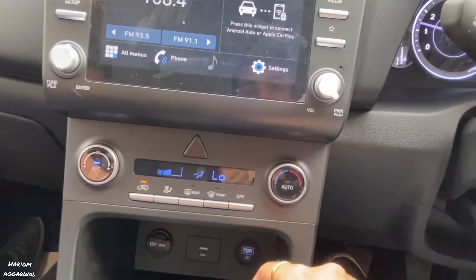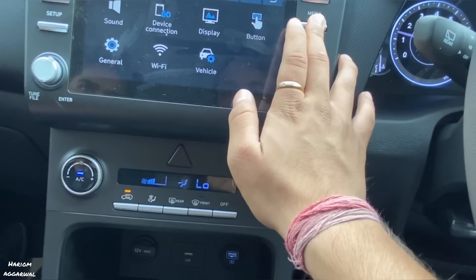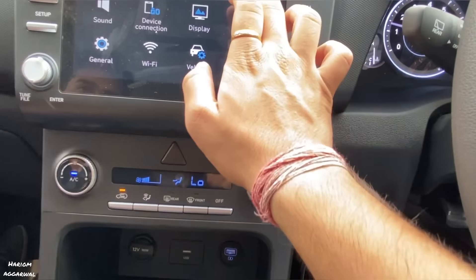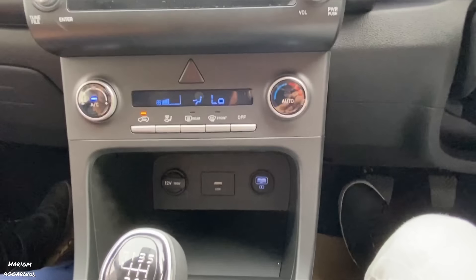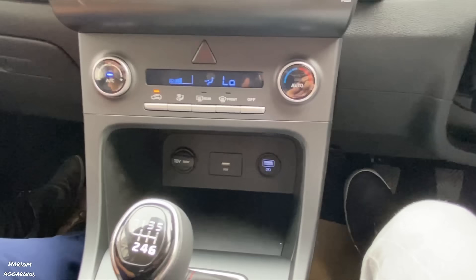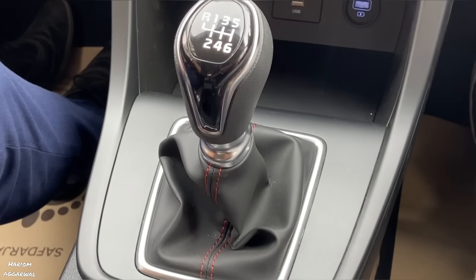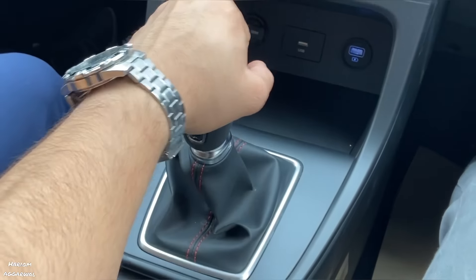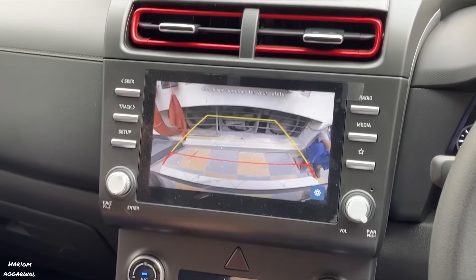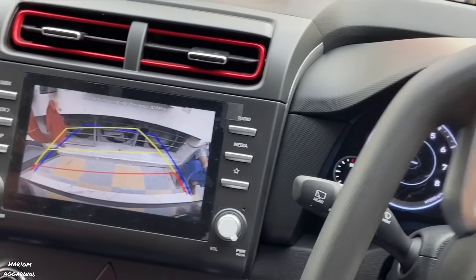In the alloy wheels, the calipers also have red paint, which adds a little sportiness to the car. On the front, I will show you the functionality through some videos. The Hyundai screen is very good. The reverse camera quality is also good — you can see the reverse camera view with guidelines.